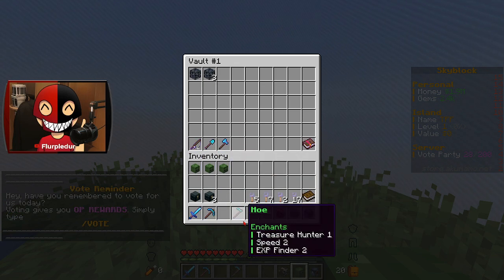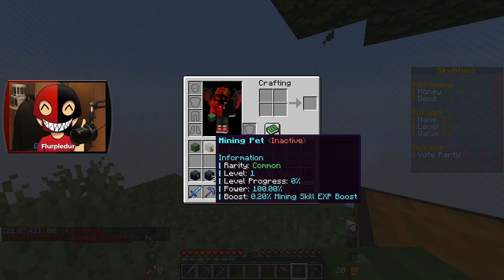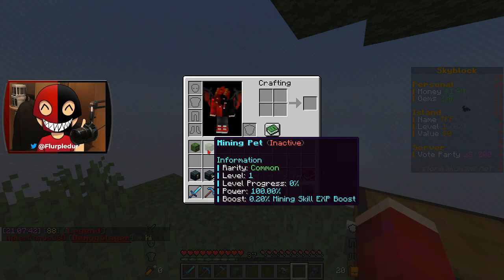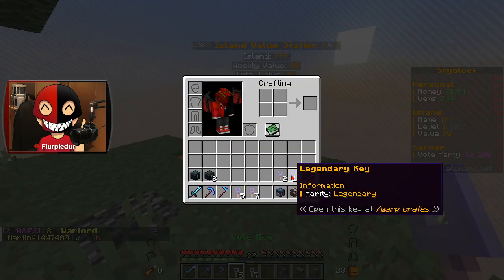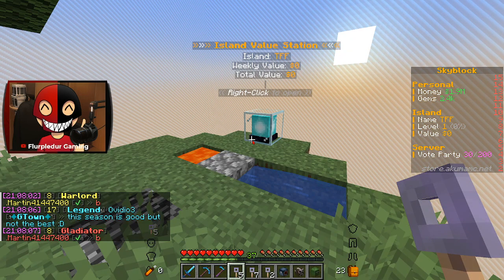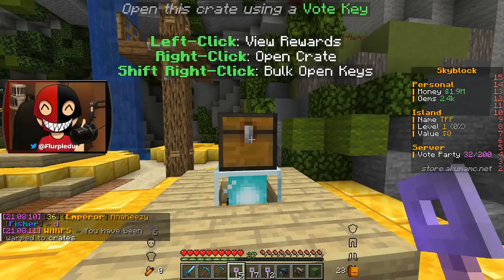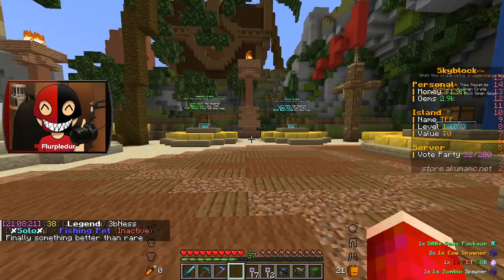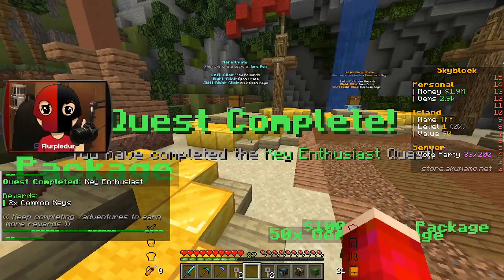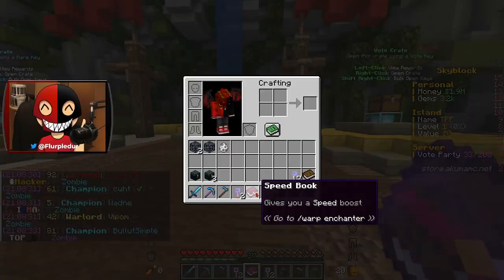Pets are different this season. They level up as you use them, and they're divided up into categories — Mining, which I already have a rare one of, Farming, and Fishing. There's also a new key system this season, which makes sense why the crates are physical now. I can bulk open the keys and get a bunch out of it. I got 50x gems package and 3x money package.